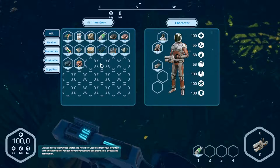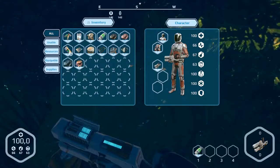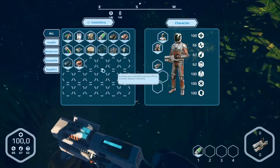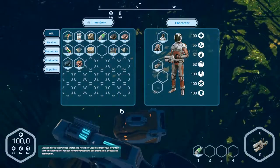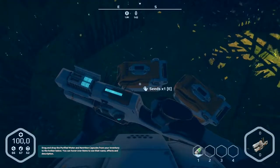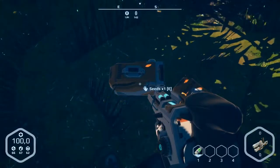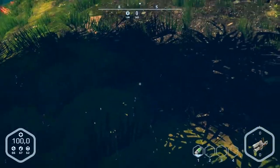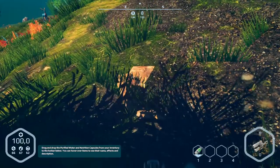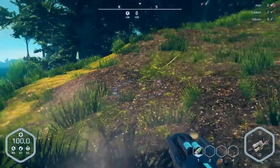Inventory. I think the frames — we need the frames here. And take the seeds. Press E. And then we get more resources here, already some. That was all, I think.